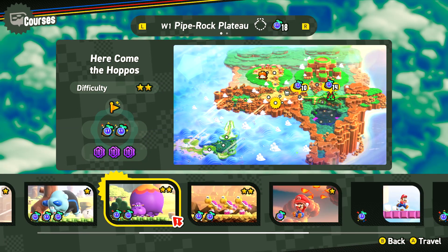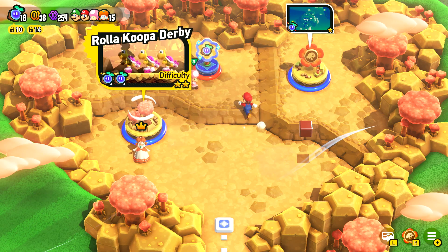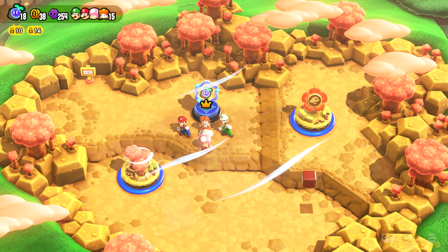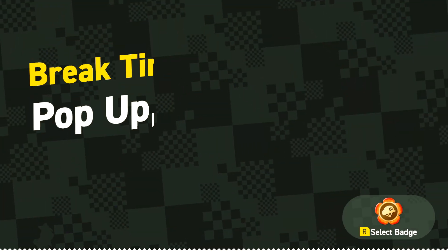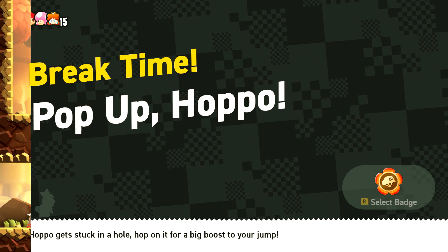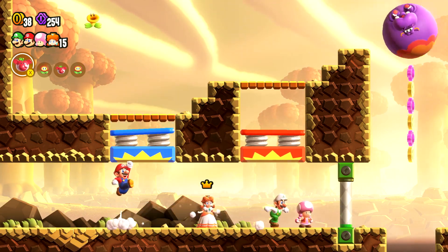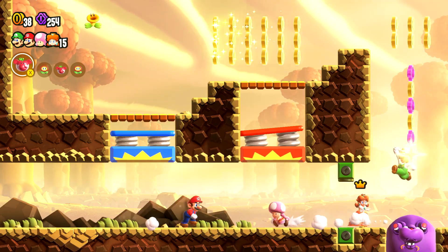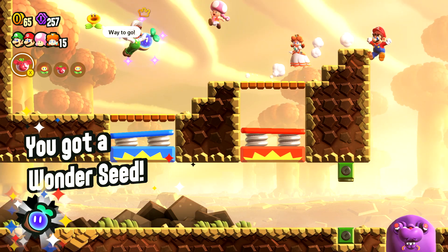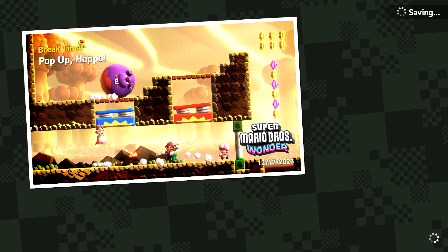We should get in the habit of just checking to make sure that we get the checks on everything, because I have definitely missed something in a level, not thought to check it, and then it's like wait, why didn't I get all the things for this? If a hopper is stuck in a hole, hop on it for a big boost to your drum. Some of these break time ones are very short. I mean, it is a break.